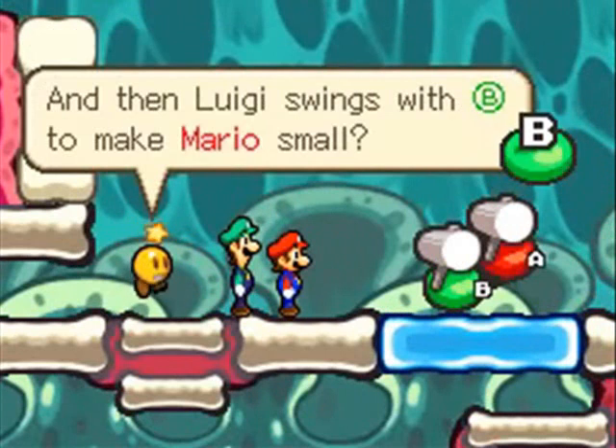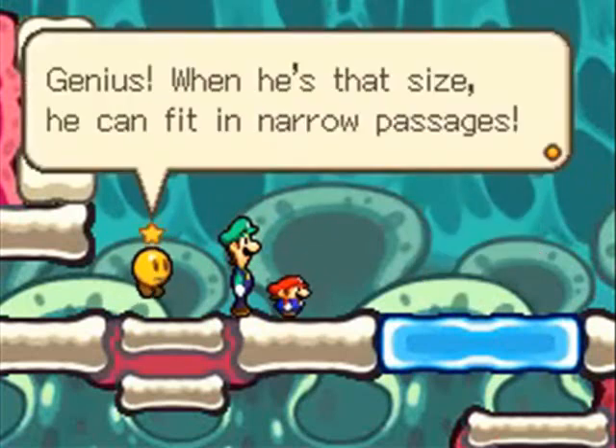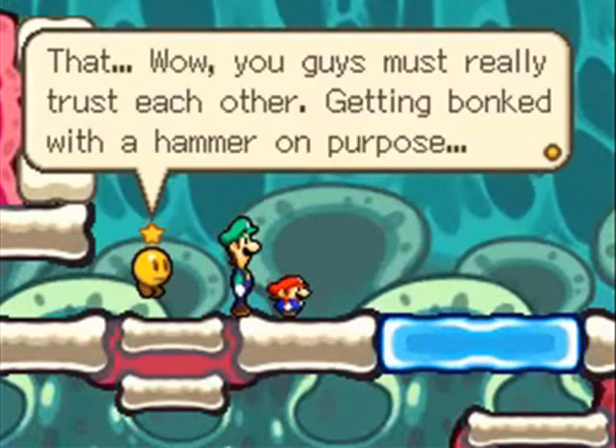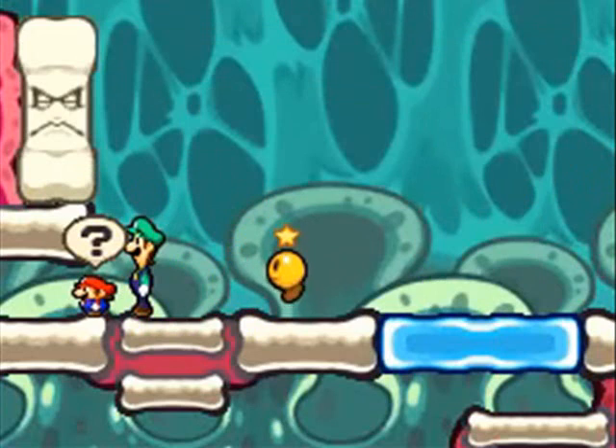So what this one is — which is actually kind of interesting — is that Luigi swings the hammer and Mario becomes small. You access this by going to your hammers, and Luigi will have a hammer option you can use to make Mario small. And now he is small and all is well with the world. So we'll learn a bunch of different techniques like this in order to progress throughout Bowser's body.